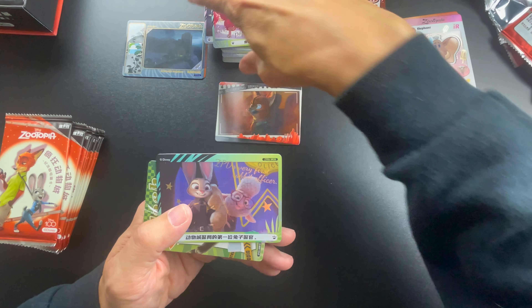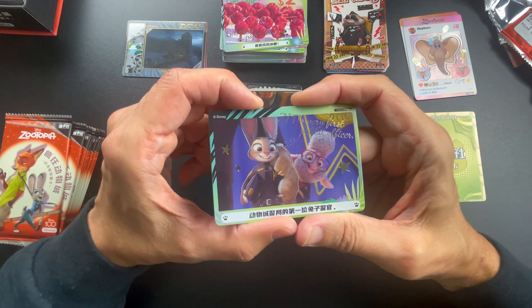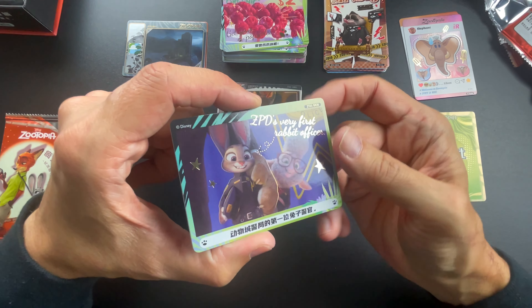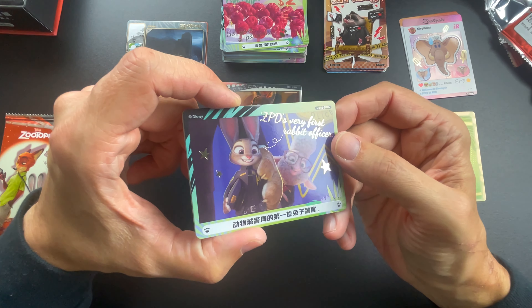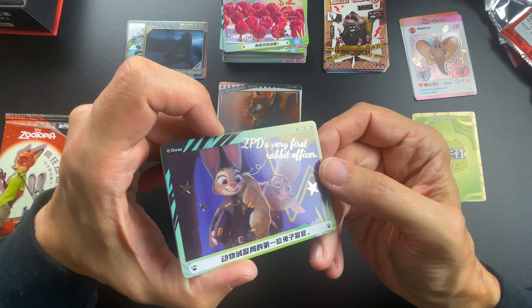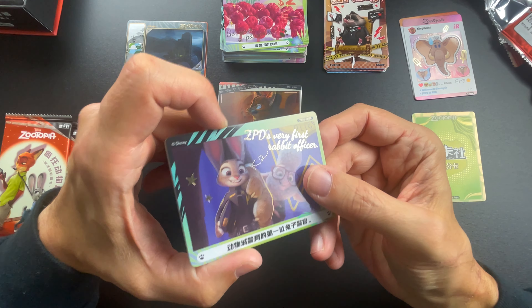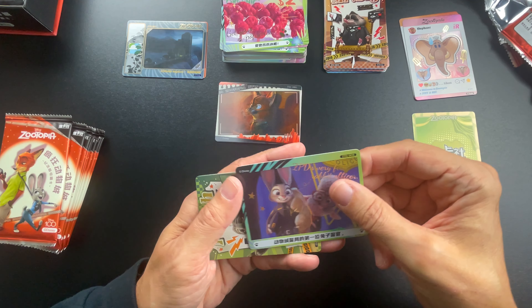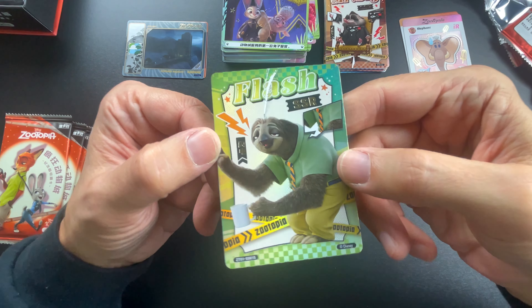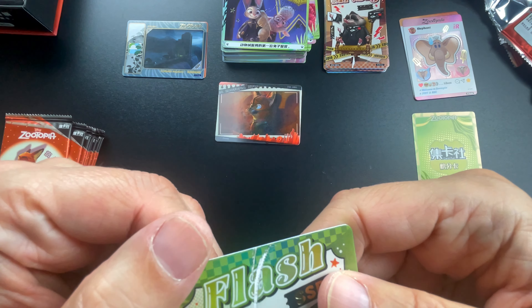They have some really cute figures for these — if I get a chance or have any extra money, I would like to get the figures and do an unboxing. They are really cool. This one says 'ZPD's very first rabbit officer' — okay, it's Zootopia Police Department. And there is Flash — he is so funny.